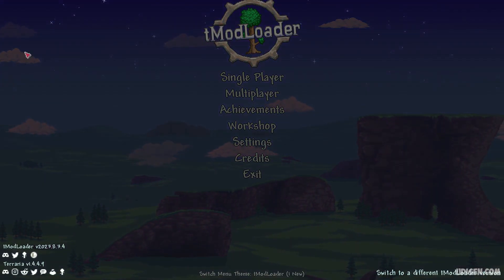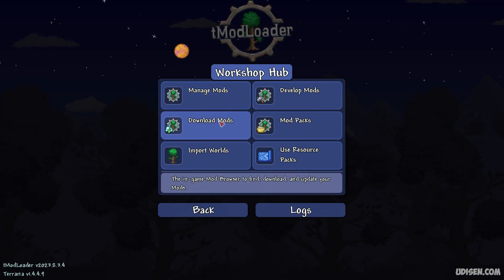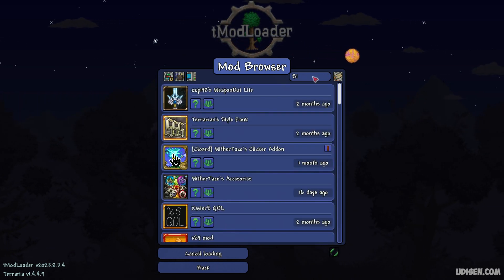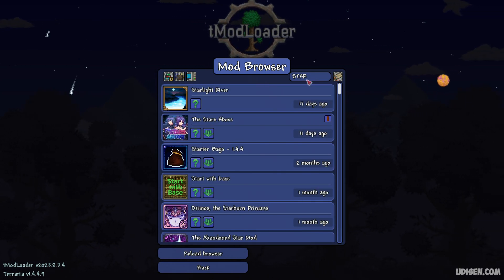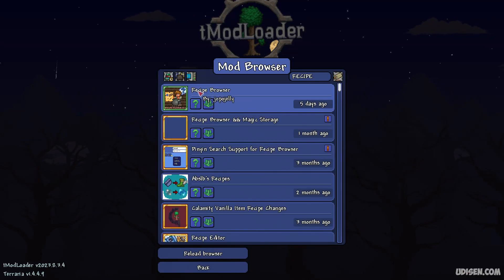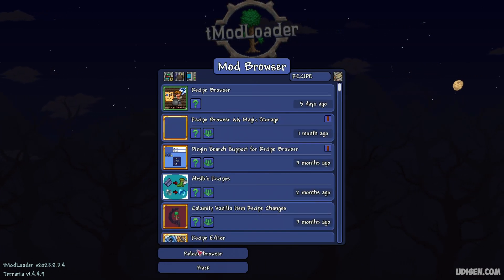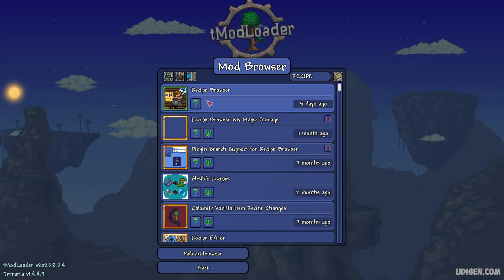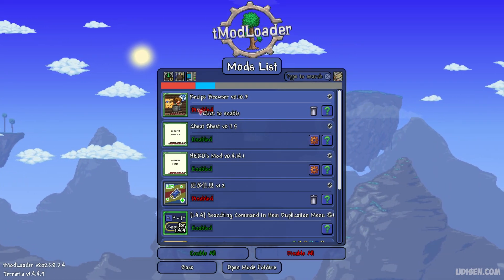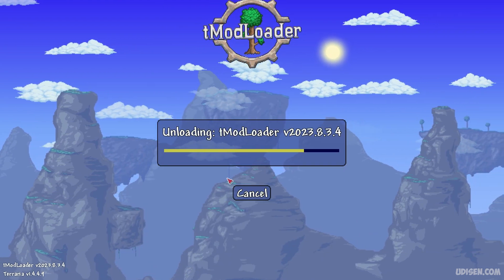After launching, you should see tModLoader's main menu. Go to Workshop, then Download Mods. In the search panel, find the mod you want to install — for example, Recipe Browser. Press left mouse button on it. I already downloaded it, so I'll choose it and press Download with all dependencies. After the download button disappears from the list, press Back.